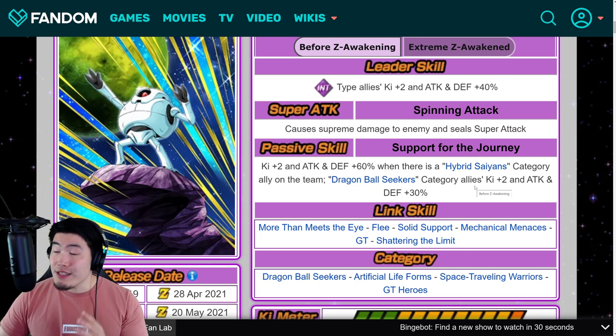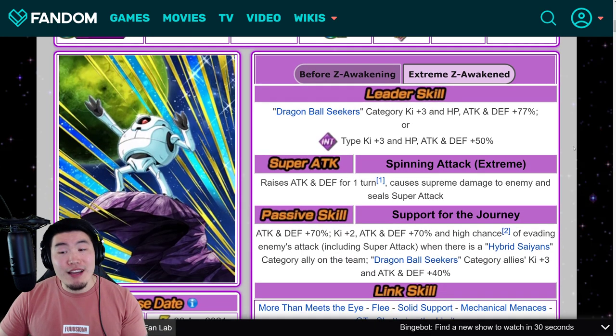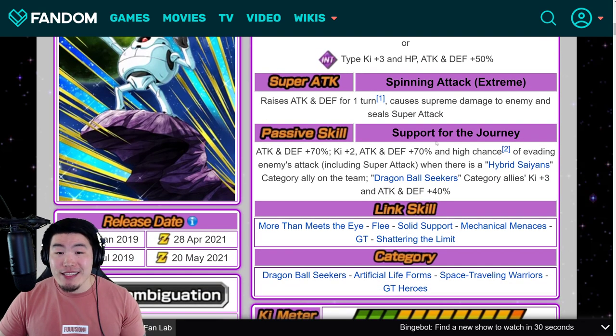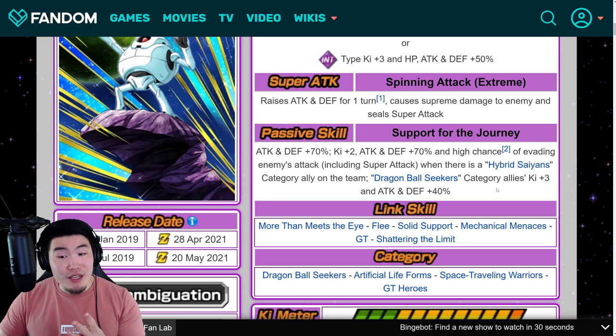With the Xtreme Z Awakening, the leader skill becomes Dragon Ball Seekers category Ki+3, HP Attack and Defense plus 77%, or INT-Type Ki+3, HP Attack and Defense plus 50%. Super attack raises Attack and Defense for one turn, with odds of supreme damage and seals super attacks. Passive is Attack and Defense plus 70% Ki+2, Attack and Defense plus 70%, and high chance of evading enemy attacks including super attacks when there is a Hybrid Saiyans category ally on the team, and Dragon Ball Seekers category ally gets Ki+3 and Attack and Defense plus 40%.